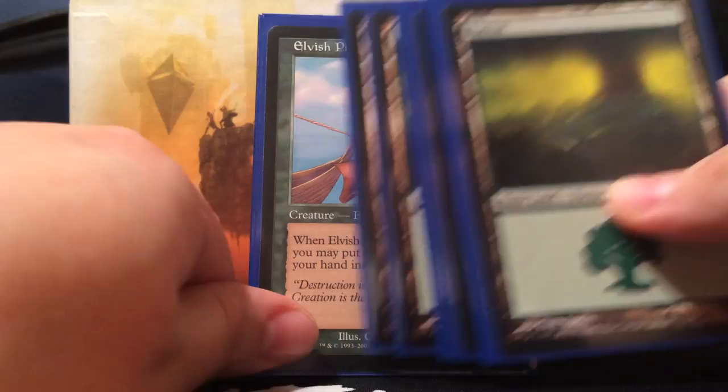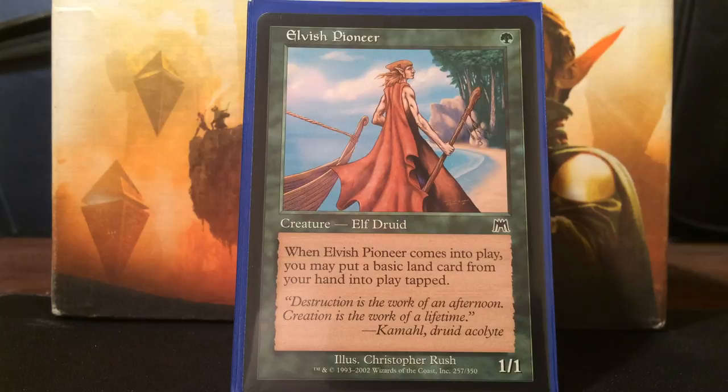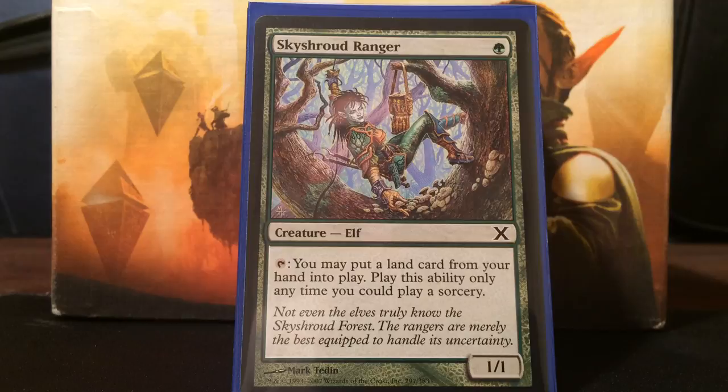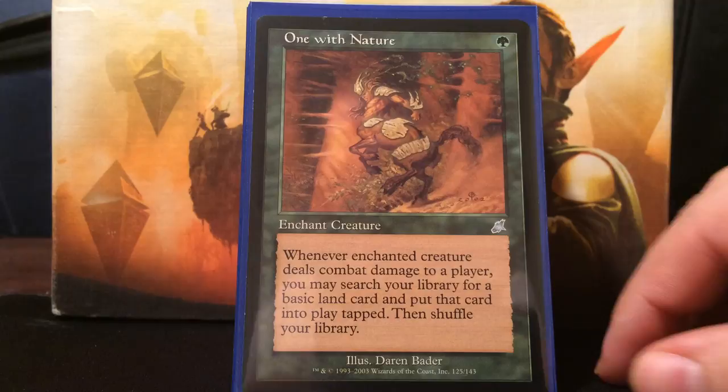Now on to the ramp package. We're not really worried about ramping too much because the mana curve is extremely low - I have a ton of one-drops, probably the most I've ever seen in a Commander deck. In the ramp package we have Elvish Pioneer - pay a green, it's a 1/1. When Elvish Pioneer comes into play, you may put a basic land card from your hand into play tapped. This is great because with Edric you're going to be drawing a ton of cards, and these creatures let you ramp. Next, Sky Shroud Ranger - one green for a 1/1. You may put a land card from your hand into play, only as a sorcery, but it ramps you well when you're consistently drawing cards.